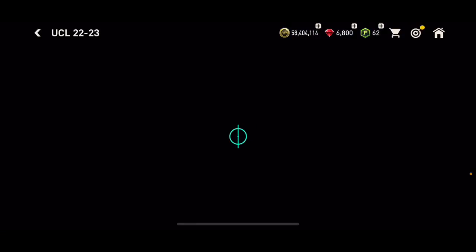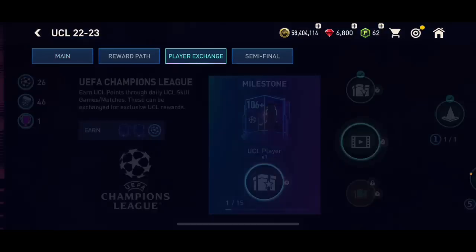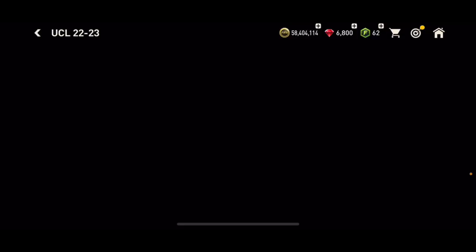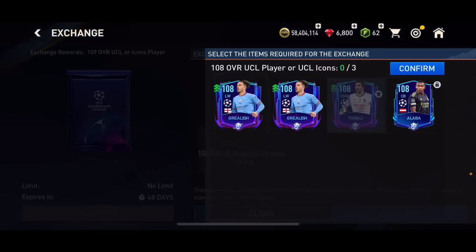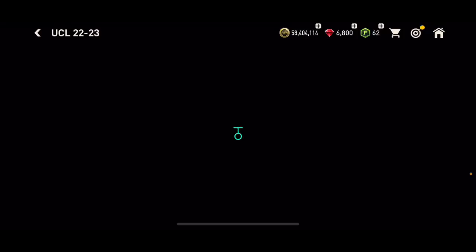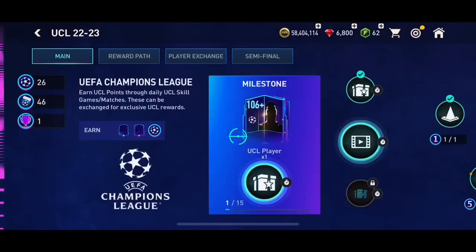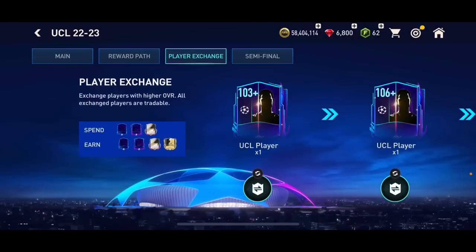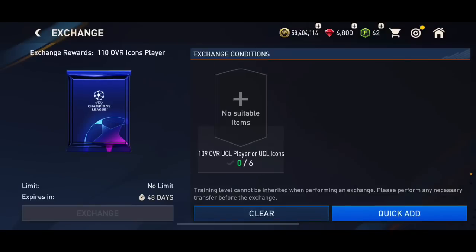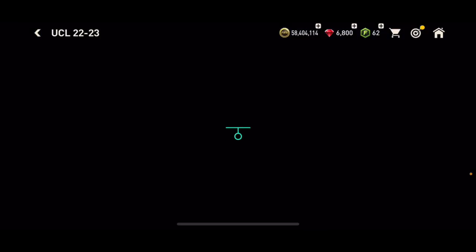You can use those untradable cards to get tradable players. I don't think I have any more 108 overalls I can use — well, I do have Grealish but he's a Road to the Final card so I'm not going to use him for the 109 overall pack. But if you've got untradable 108 overalls, you can do that exchange too. That's how easy it is.